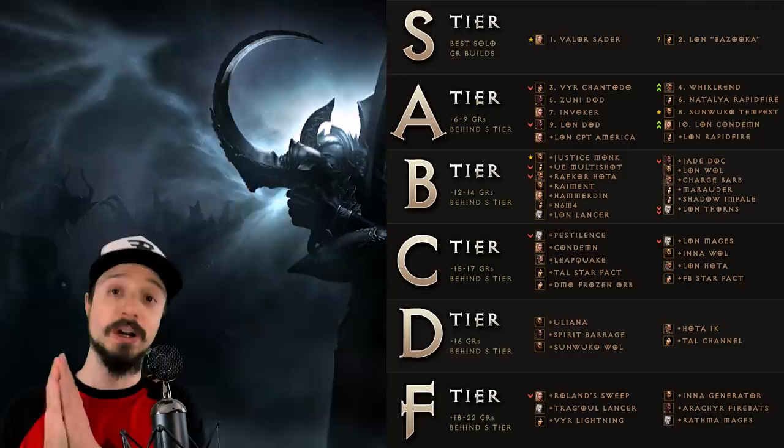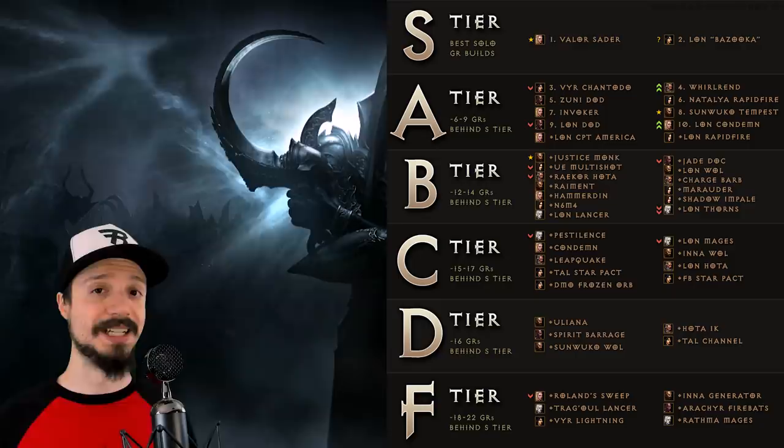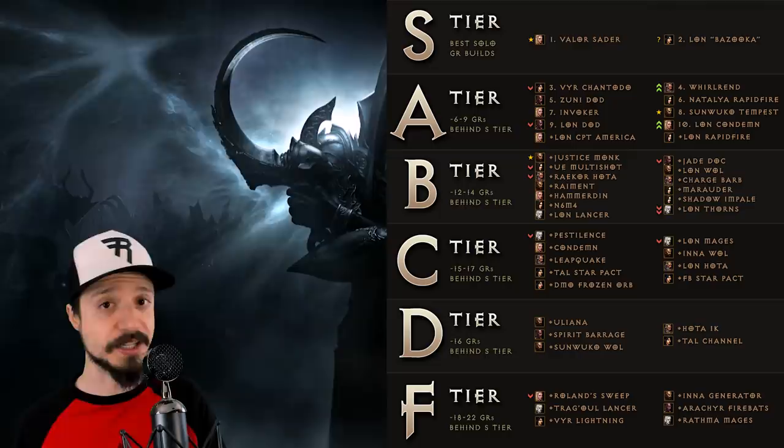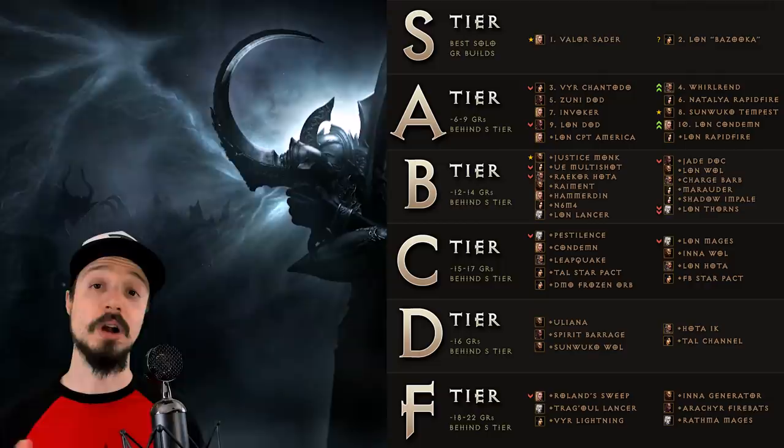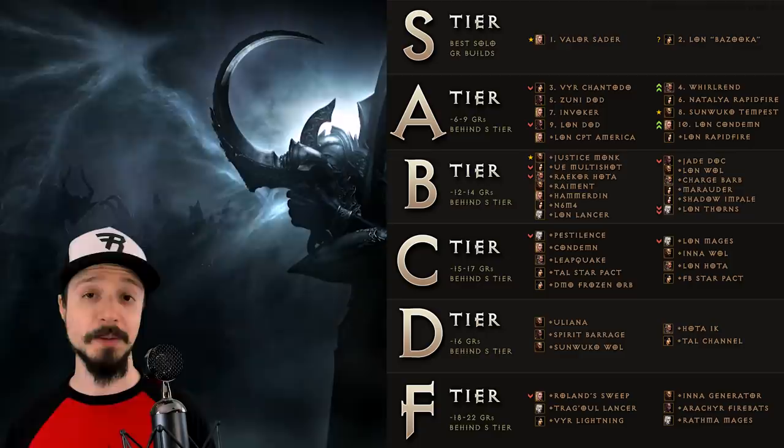Build links will be in the video description and will be updated throughout the days and weeks. That takes us to our A tier. One big surprise here was that the Legacy of Nightmares Condemned Crusader turned out to be far more powerful than expected — last season we put him in C tier, but he is now performing at A tier levels. Still, if you're going to play Crusader you're likely not going to go LON Condemned, because there is a new star in town. The Legacy of Nightmares Dagger of Darts Witch Doctor, previously in the S tier, is dropping down to A simply because the S tier is now even more powerful.